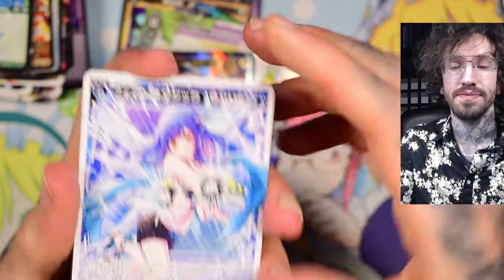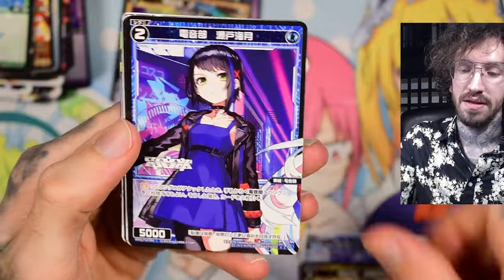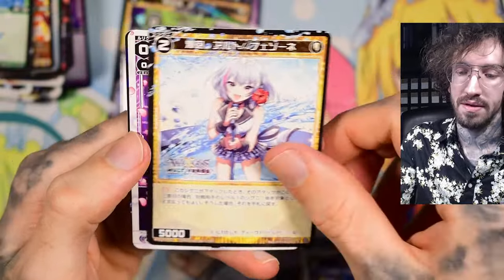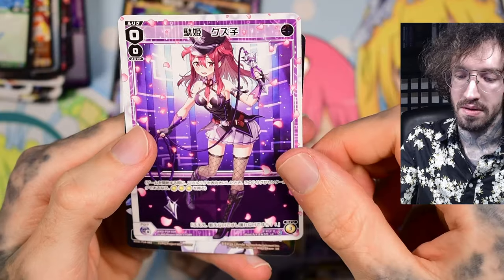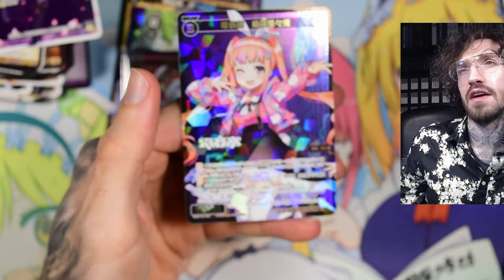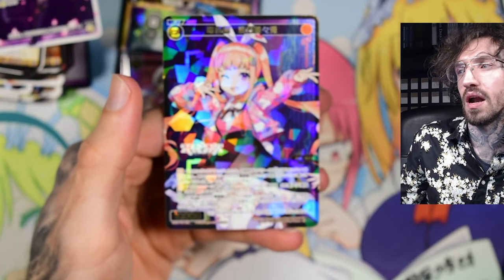Maybe the SRP has replaced the piece card, or there's some last-pack-magic piece. Just an SR in the last pack — so no piece card. Or maybe I need to look more carefully into the card list. Maybe there are no pieces in this set? There are pieces. Okay, so we end up with another SR and no piece card pulled.